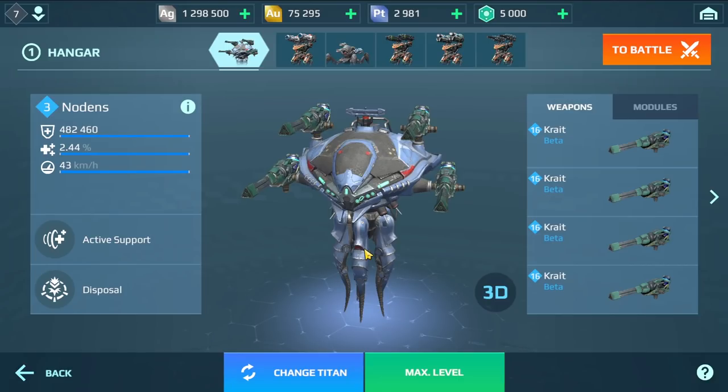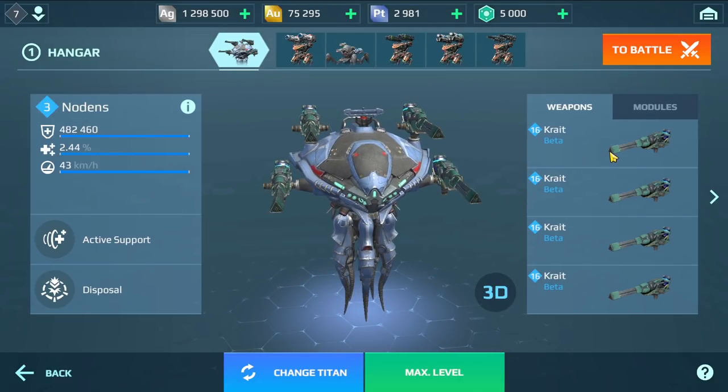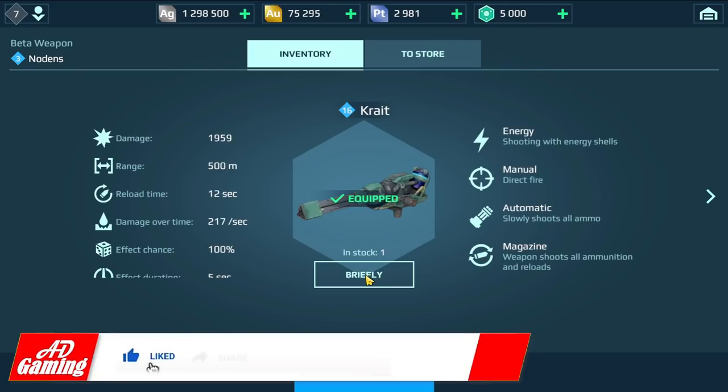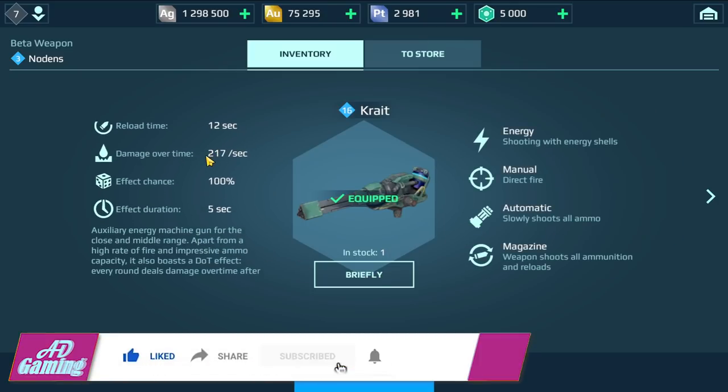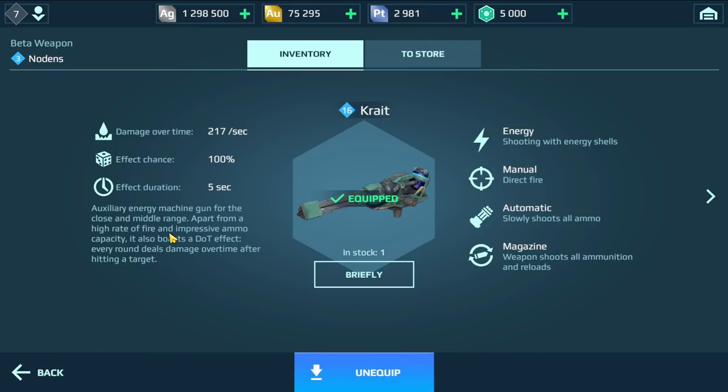Hey, what's up everyone, this is ADGaming and welcome back to another robots video. This time we are on the test server. We have a brand new weapon, a titan weapon called Crate. You can see it has a DOT effect. Let's see its statistics and description - they said it's an auxiliary energy machine gun for close and middle range.